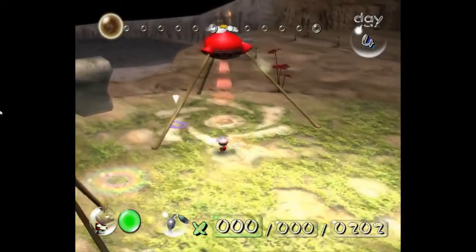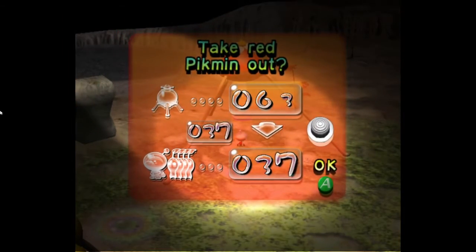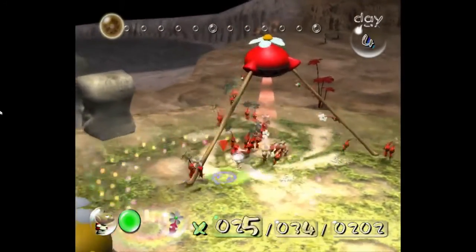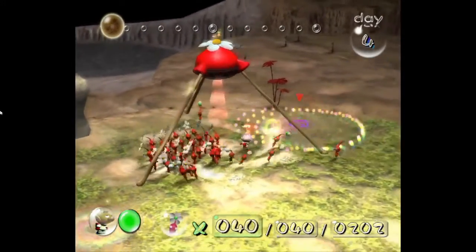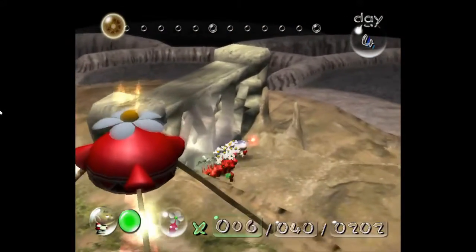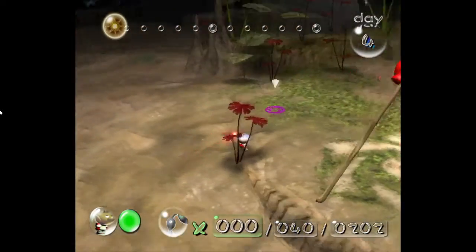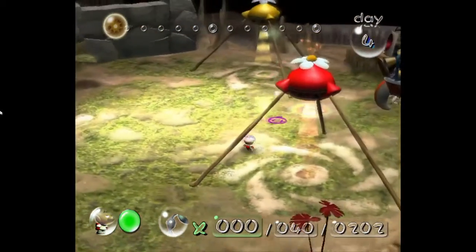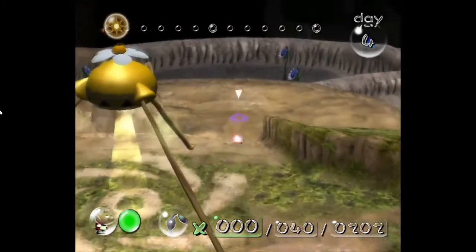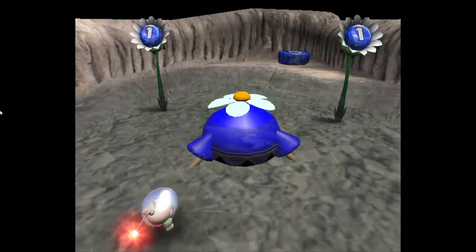The very first thing I'm going to do, I'm going to pull out 40 reds. Let's get them started on this. Get to work. And right down here you can see the blue Pikmin onion.